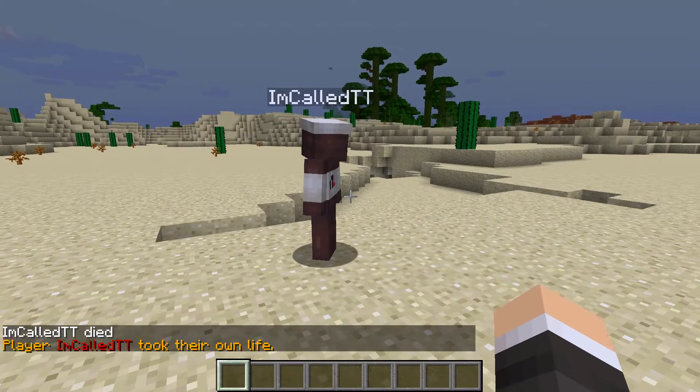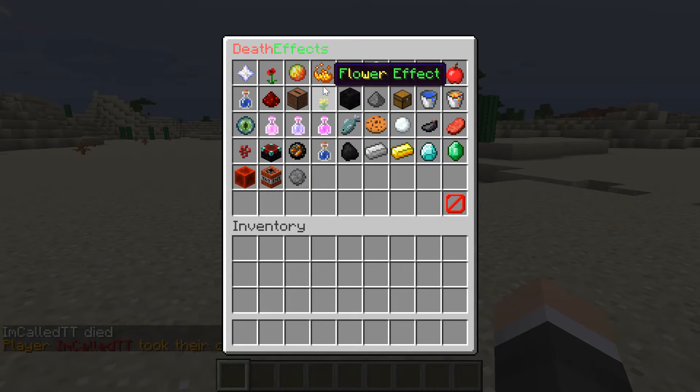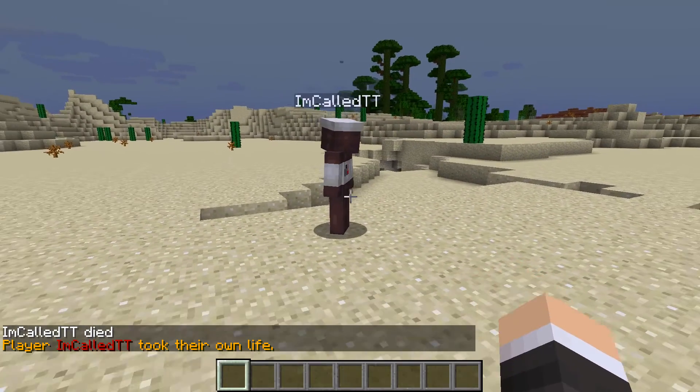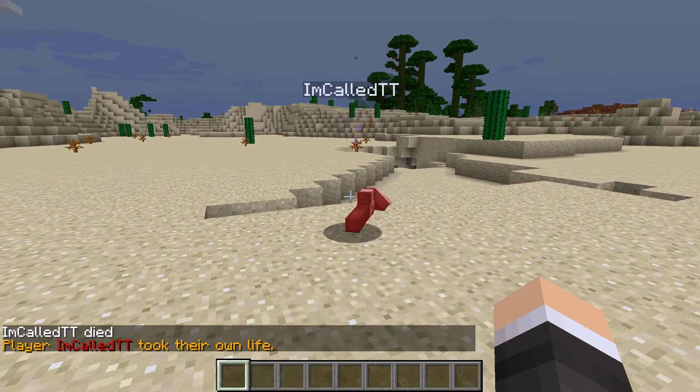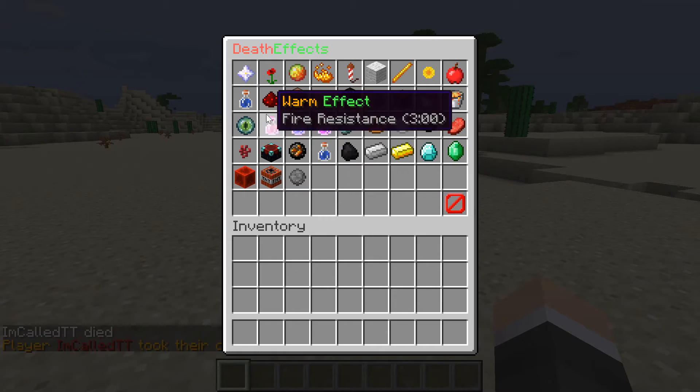The lava effect — that one looks kind of like the flame, the fire effect, but with some clear differences. Ender effect — oh, there's a little bit of ender particles. It's kind of like when the enderman teleports.